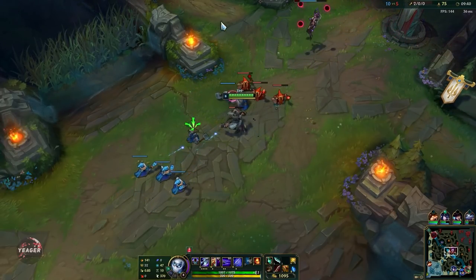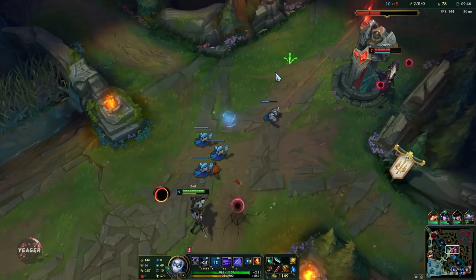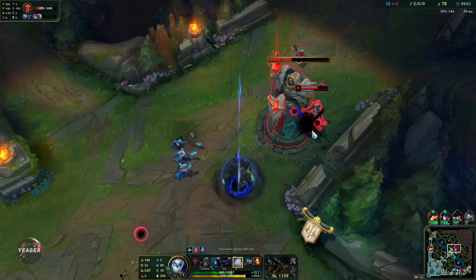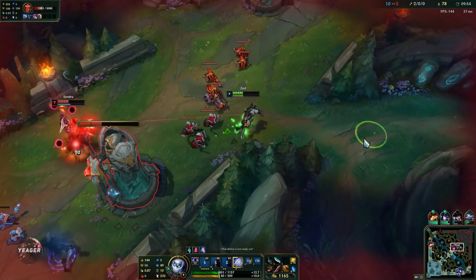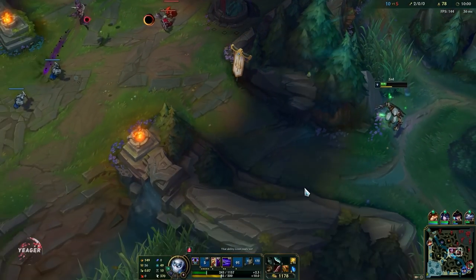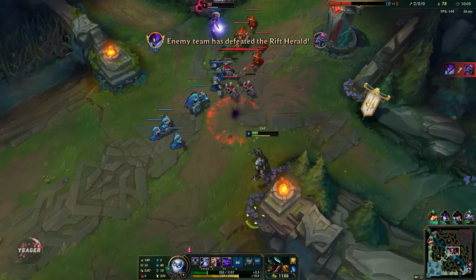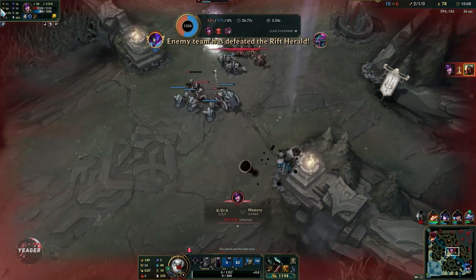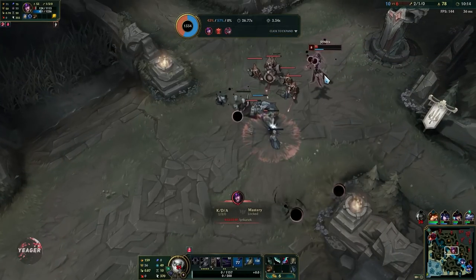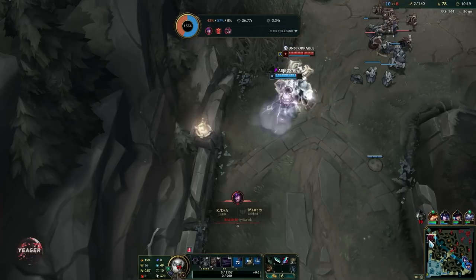We don't see Kha'Zix on the map right now so I need to watch out a bit here. If that shuriken hit that would be really nice because that would be an Electrocute proc. But she is super low HP right now so we can go and dive her. Kha'Zix flashed — that's actually fine though because our ultimate is on a much lower cooldown so next engage. I got greedy for the kill here and ended up dying, so avoid doing that guys. Just play it out safe — no need to give away kills for free like this.